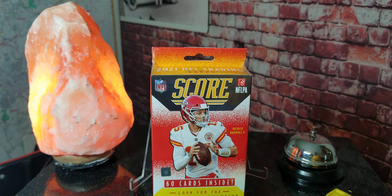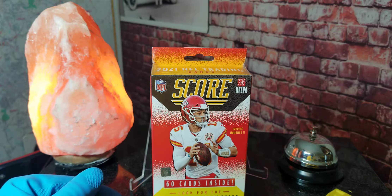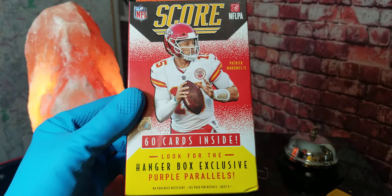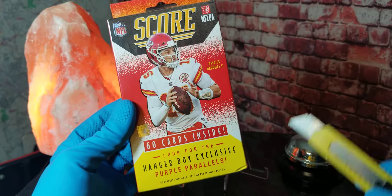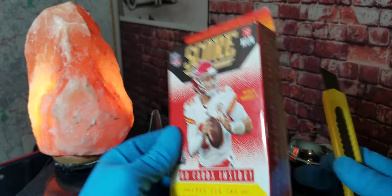Hey everybody, welcome to another football card break with Matt. Today we picked up another hanger box of the 2021 Panini football cards. There are 60 cards inside and it says to look for hanger box exclusive purple parallels. I found these at my local Barnes and Noble — they had a couple of them, limited to two, so I bought two and we'll save one for another video. So let's jump right on in.